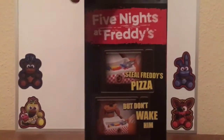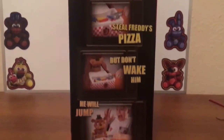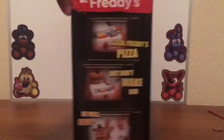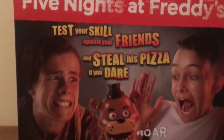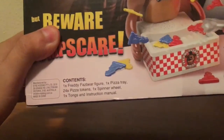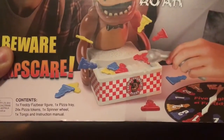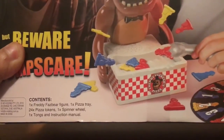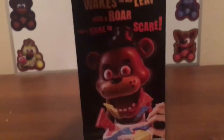Here's the side of the box — Five Nights at Freddy's, steal Freddy's pizza, but don't wake him. He will jump and roar. The back says 'test your skill against your friends and steal his pizza if you dare, but beware the jump scare.' It contains one Freddy Fazbear figure, one pizza tray, 24 pizza tokens in three different colors — eight pieces for each color — one spinner wheel, one tongs, and an instruction manual.